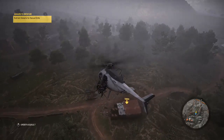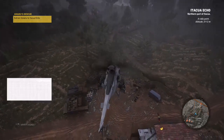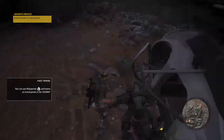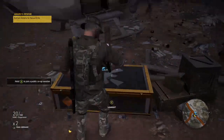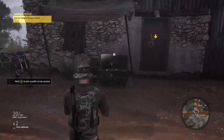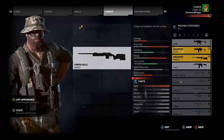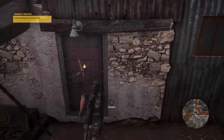Nice and smooth landing — took out a little part of a fence but that will be reimbursed by the government. You definitely do not want to forget about this weapons case because it holds a sniper rifle which is going to come in very handy for the next few missions. Let's change our loadout quick, put that sniper rifle on there — there we go. And we are going to extract Amaru to actually rescue him.